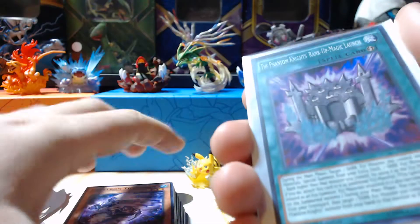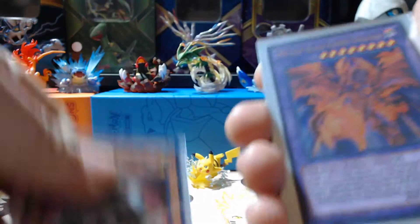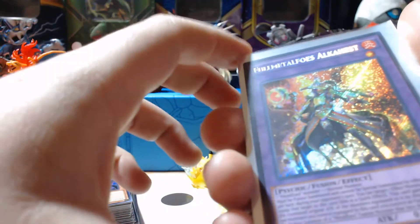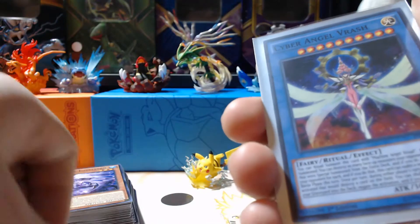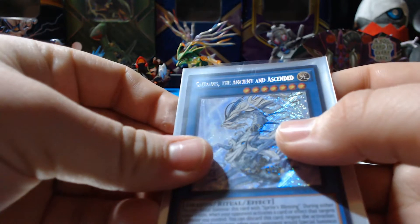Alright, that's it for this part. Let's do a recap of what we got. We got our Phantom Knights' Rank-Up-Magic Launch holo, our Sub-Terror Behemoth Stygokraken holo, our Teleknight Genesis holo, Spiral Resort holo, Full Metal Foes Fusion holo, Torque Tune Gear holo, our Meteor Black Comet Dragon super rare, our Secret Rare Metalfoes Alkahest, our holo Cyber Angel Vrash, our Crystron Citree, our King's Synchro, and our Secret Rare Seraphis the Ancient and Ascended.